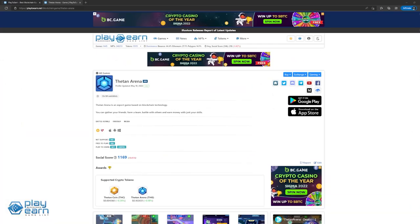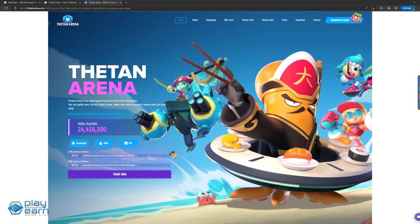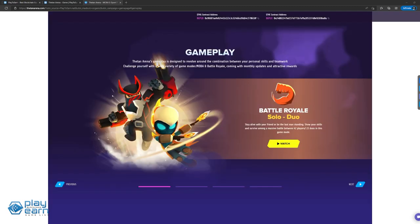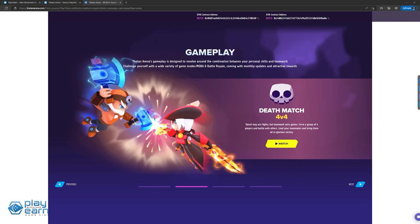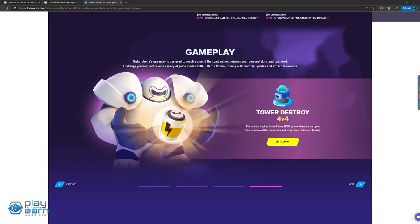The last game on our list is Theon Arena, an e-sport game based on blockchain technology built on the Binance Smart Chain. In Theon Arena, you can gather your friends, form a team, and fight with others for a chance at rewards. The gameplay is designed to maximize both your skills and teamwork. The game features various modes: Battle Royale, where players go solo or with a friend with up to 42 players or 21 duos; Deathmatch, where teams rack up kills; Superstar mode, which is like Capture the Flag; and Tower Destroy mode, which plays like traditional MOBAs like League of Legends or Dota 2, where players destroy towers and get to the enemy's base.